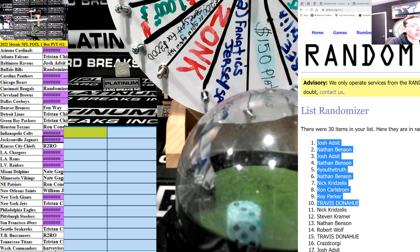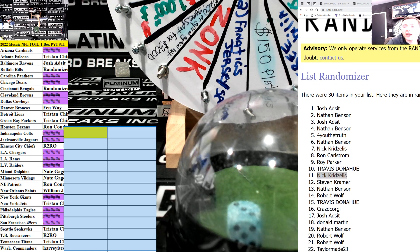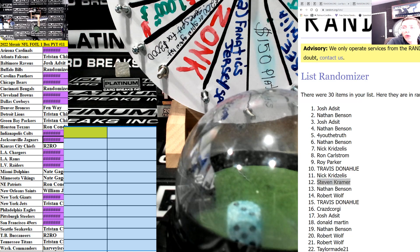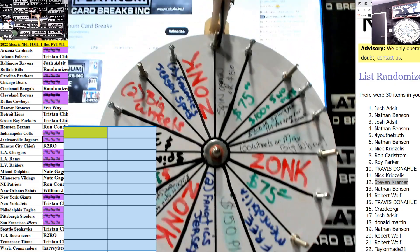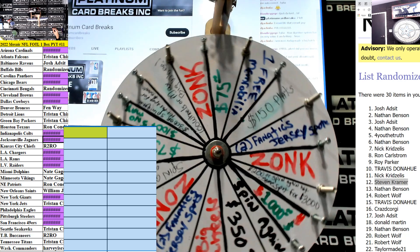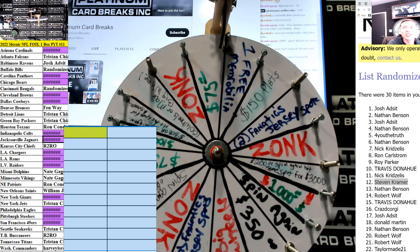11 gets the $450 Nationals in super jumbo — Nick K. Very nice, brother. Hell yeah. Then 12 gets an insta wheel — Steven, you got your wheel coming up right now, brother. $75 bucks. $75 bones goes to Steven. That's on your account.